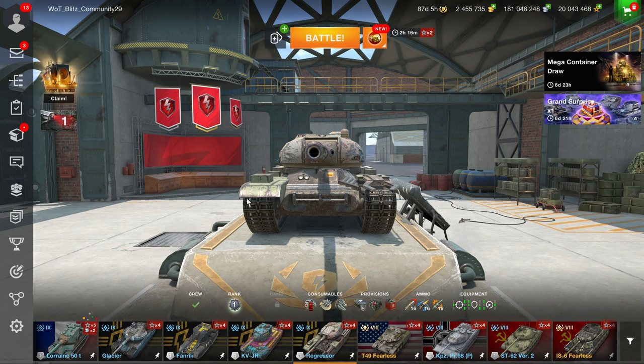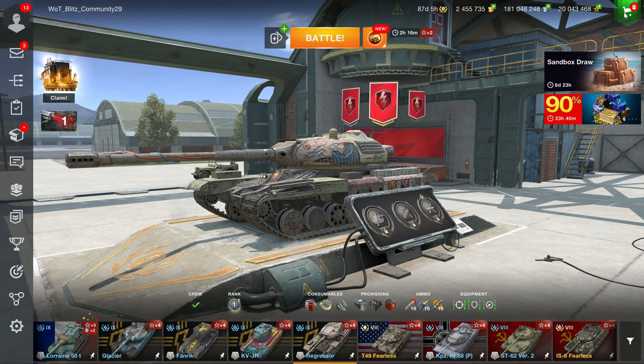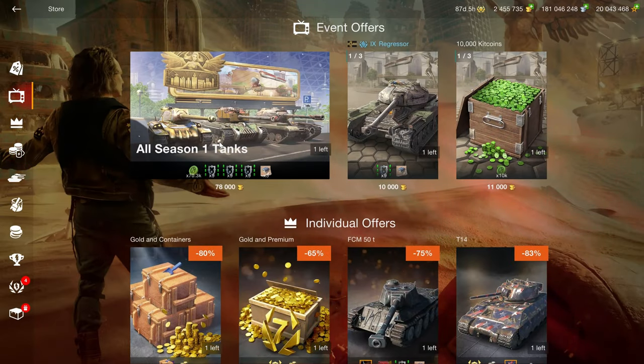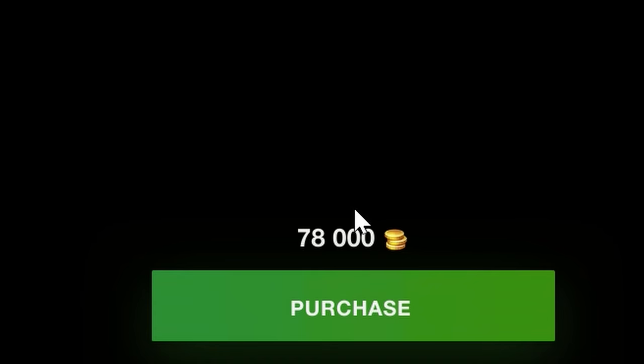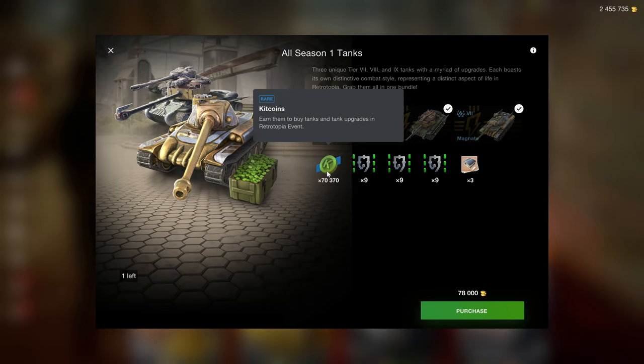Hello there fellow humans. Has Wargaming completely lost the plot? Because they are selling these Season 1 vehicles again in the shop right now. The problem isn't that these vehicles are not good — they work. But here's the thing: 78,000 gold for all three vehicles — the Regressor, the Fixer, and the Magnate — plus kit coins.